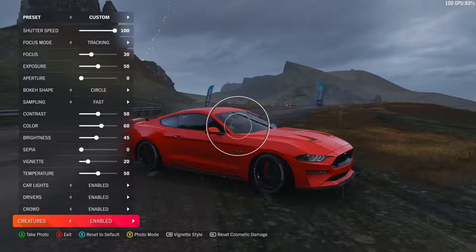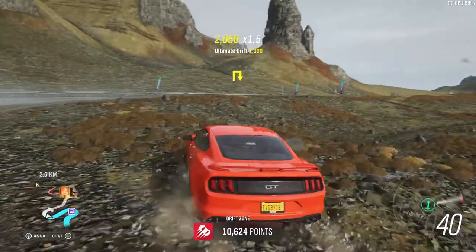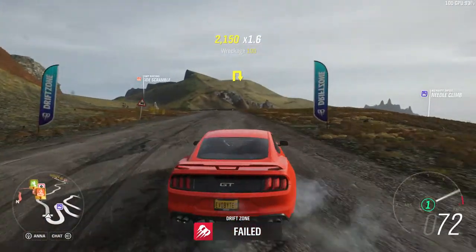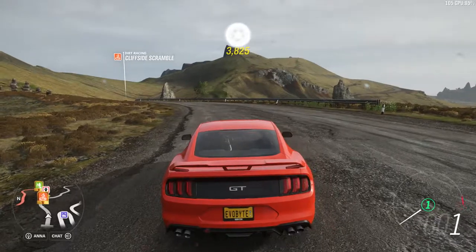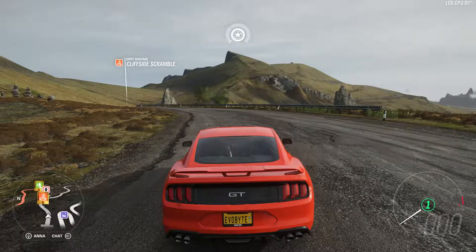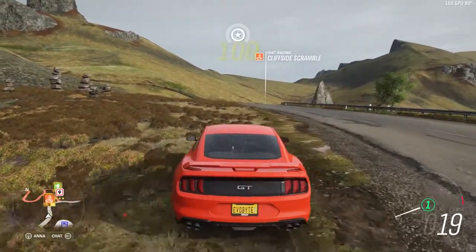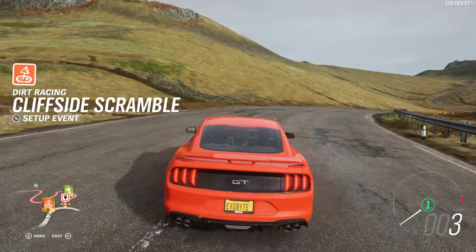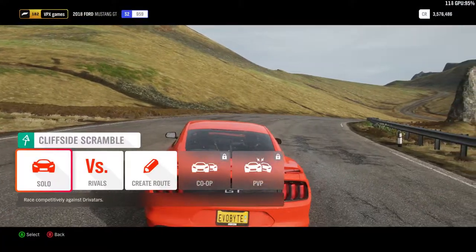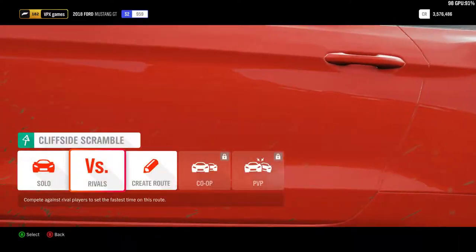I guess I could tell you one thing — a way to somehow control the environment. So if you want to take a picture at day or night, unlike Forza Horizon 3 you can't actually control the day or night cycle because it is technically linked to the online world. If it's day online, it's probably day offline as well, to keep the transition seamless. But if you do want to take a picture at a different time of day, you can go to an event, start the event, and just take a picture during the event. You could also create a route, create a custom event, and then change the weather through that.